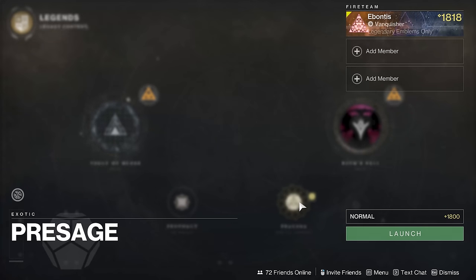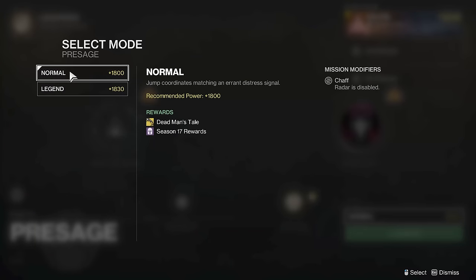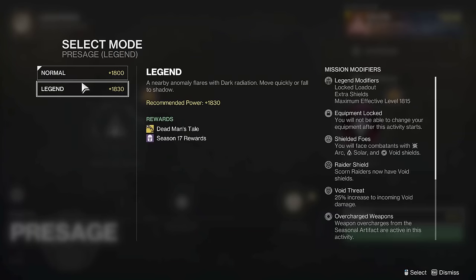Hello Guardians, it is Ebontis, and I want to put together two guides for Presage — one for normal, because as soon as you get the catalyst, you'll basically be good since the rewards are the same.